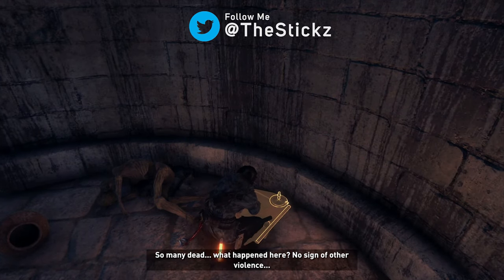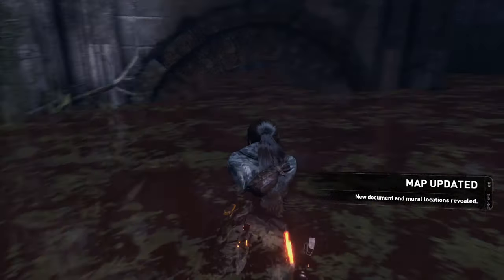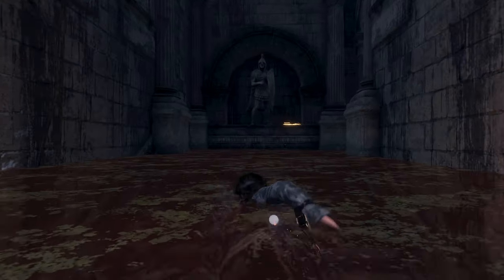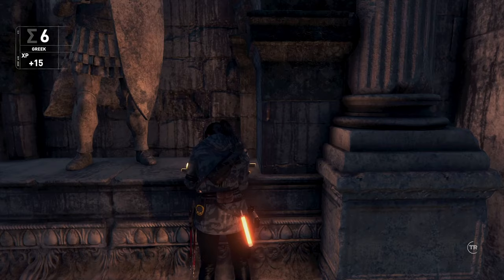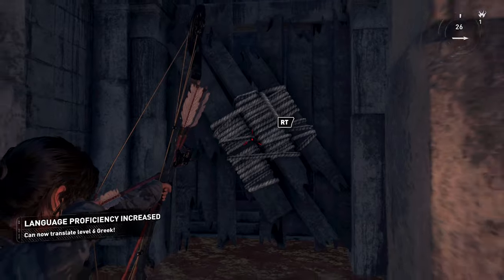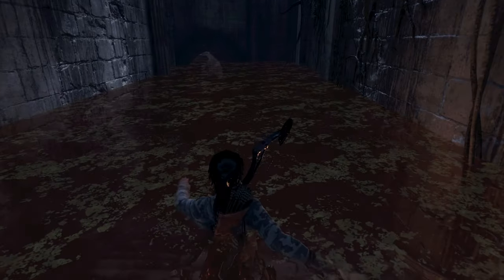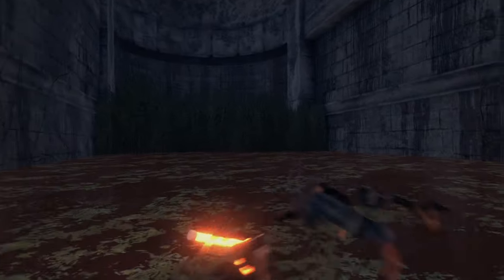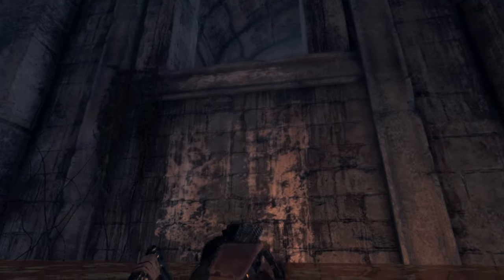So many dead — what happened here? No sign of other violence. I don't want to dive under — do I have to dive under to get in here? That is gross. Lots of stuff to come find in here though. We got level six Greek now guys, we are super smart. That's where we came through before. Do we have to dive to get through here? No, we can just go straight back out. We can climb up there and rope onto there from somewhere. Okay, we need to get the water out of here maybe.